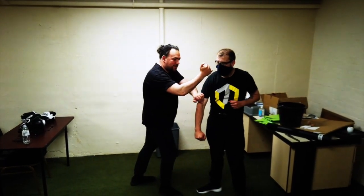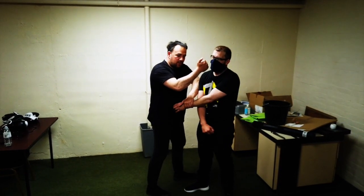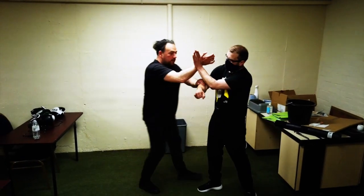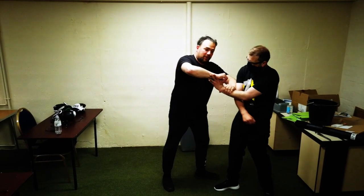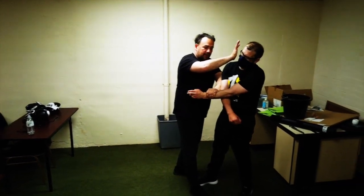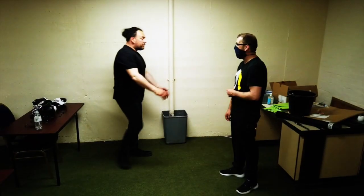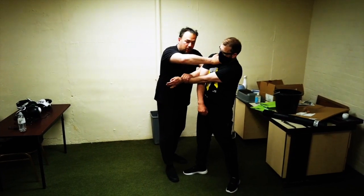Depending on what energy he gives me, he might give me light energy and need to go into a striking mode. Sometimes if he punches me, I might first break the thumb, snap the thumb, then go into a palm strike, then a double strike, then chop the neck — that's the break corner — and then straight in there.